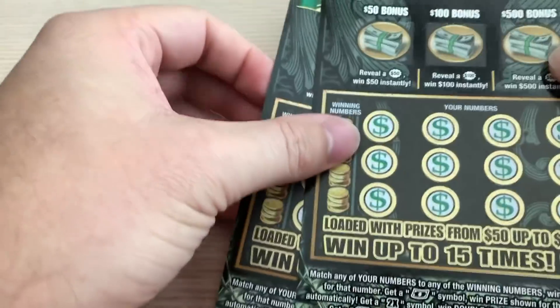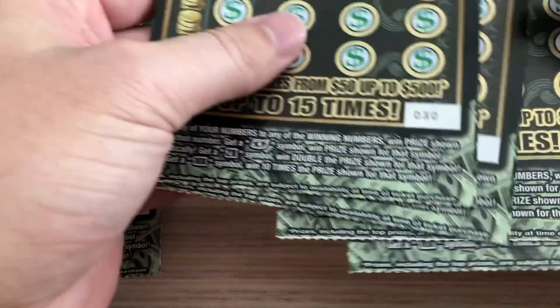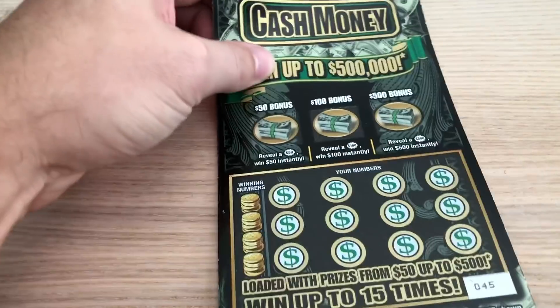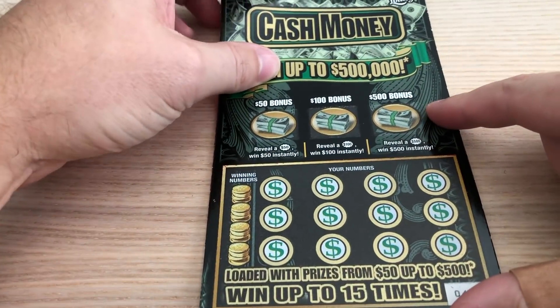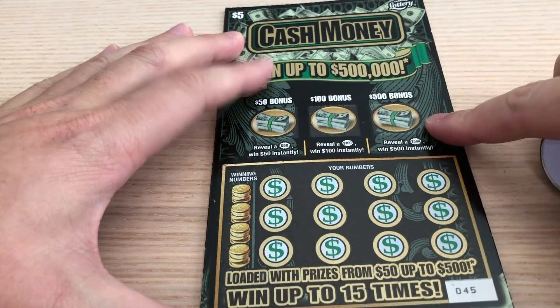So I bought two of these from the cash register at a Publix. So that's ticket 45 and 46. And the other ones I bought from the vending machine. So that's $29, $30, $31, and $32. Let's get started on the cash monies. Make sure we're in focus. We're in the screen here. It would be so nice to hit one of these bonuses up here.